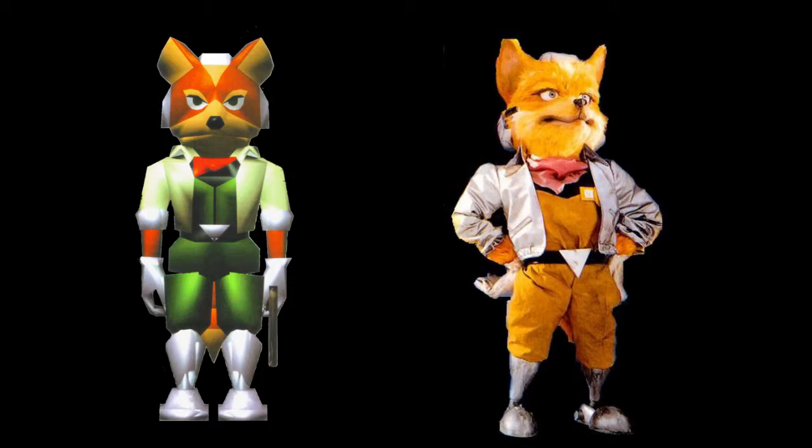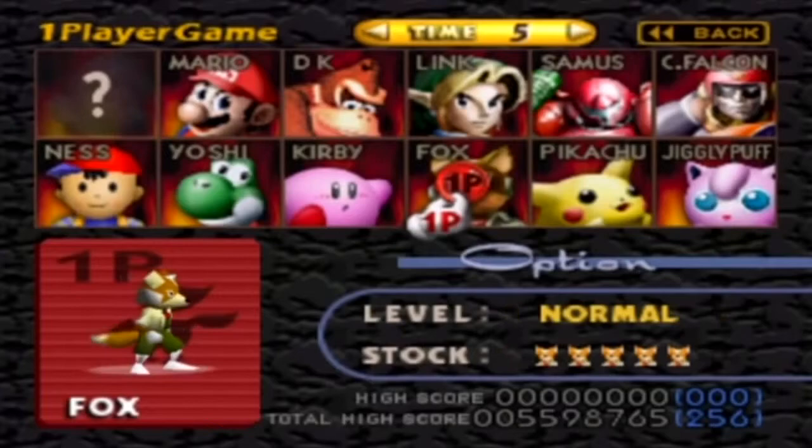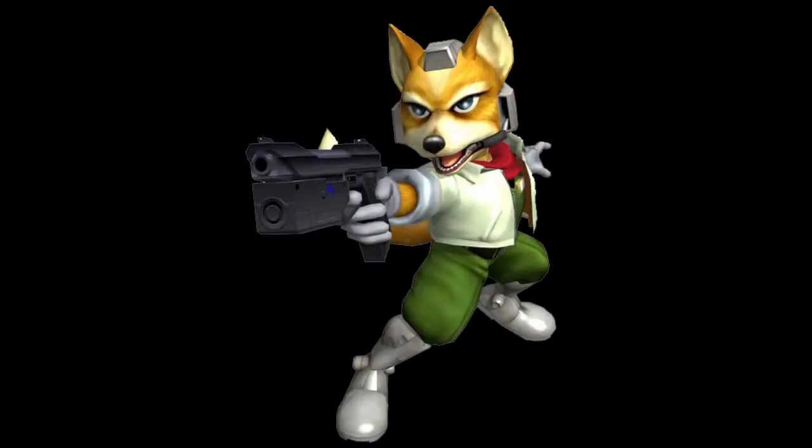They also gave him his first handheld weapon, a blaster — even though he barely uses it. After two years, he made an appearance in Super Smash Bros. 64 as a playable fighter. The developers kept his Star Fox 64 design; the only real change was the actual model itself, with more rounded edges to be able to move around and fight. He also kept the same design in Super Smash Bros. Melee, with a higher quality model and texture.